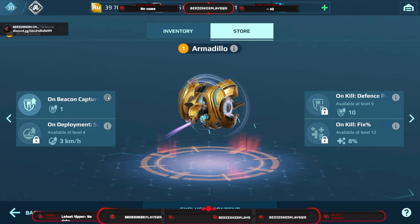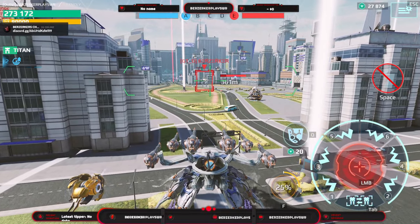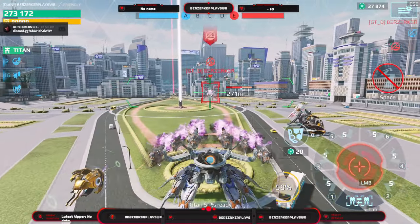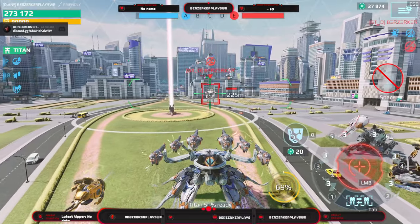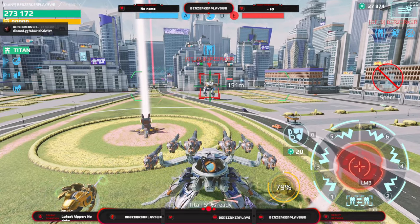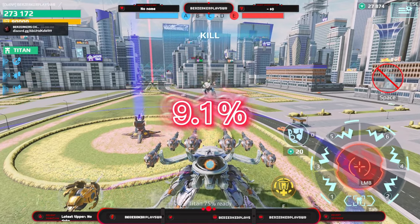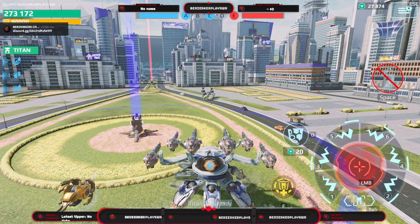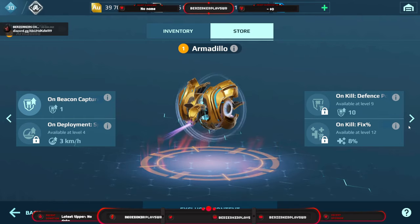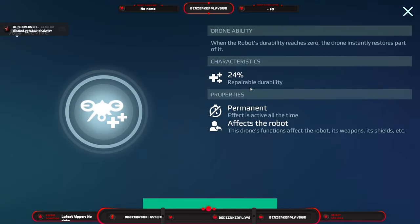The Armadillo is great for beacon capping. Whenever you capture a beacon it gives you one defense point — you need five for about 4.8% damage reduction — plus three km/h speed on deploy. On kill you get 10 defense points, equivalent to 9.1% damage reduction, and it also fixes your robot by eight percent on kill (not including gray damage).